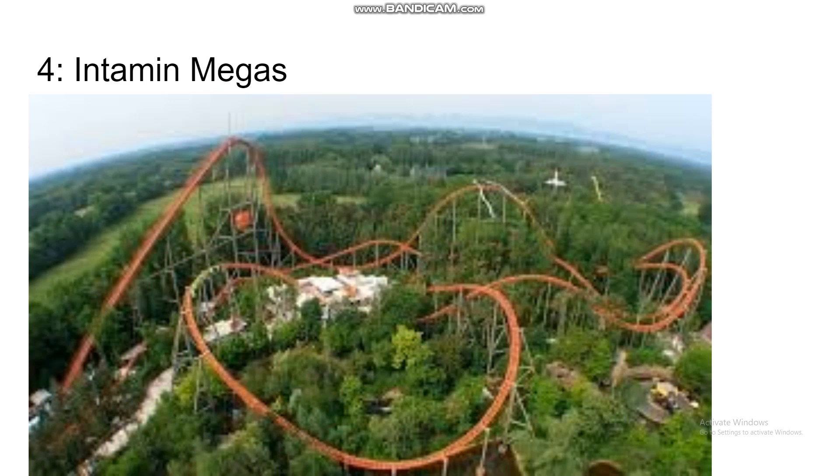Number four, we've got the Intamin Mega Coasters — hypers, megalites, or gigas, though we'll save the gigas for later. They come in lots of different forms and have been around quite a while. They all at least excel in one thing if not many things. Expedition G-Force, for example, does lots of different things and excels in lots of different things, as you can see.